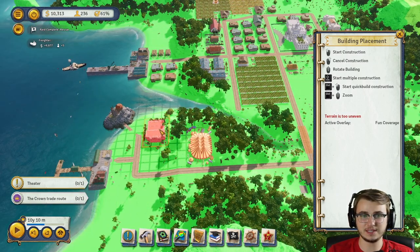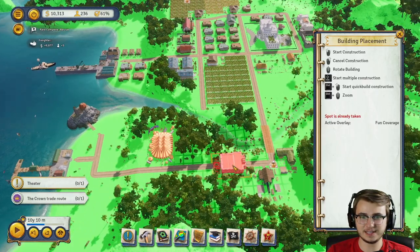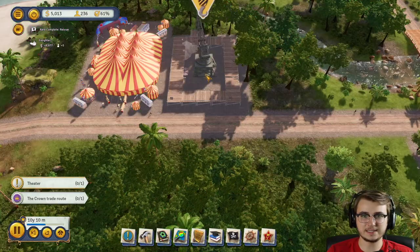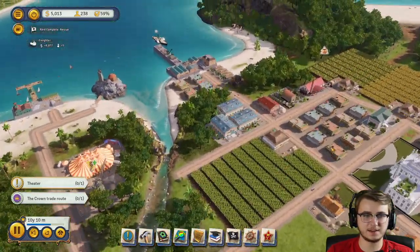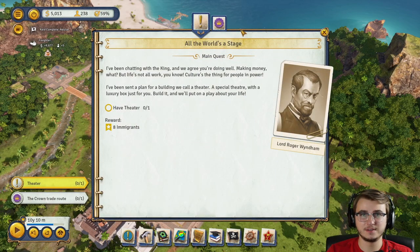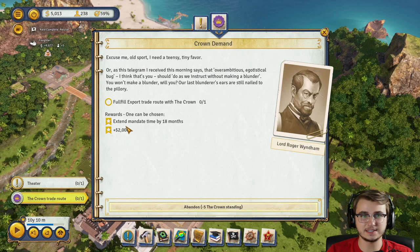I'm going to place the theater down right there. Now we've got ourselves a theater. What's he going to give us for that? Eight immigrants — I'm down. The crown's actually giving us immigrants.